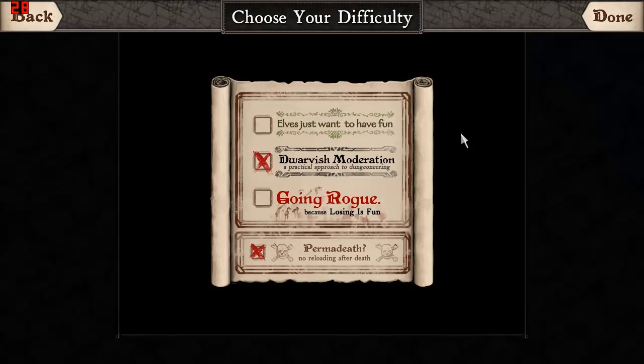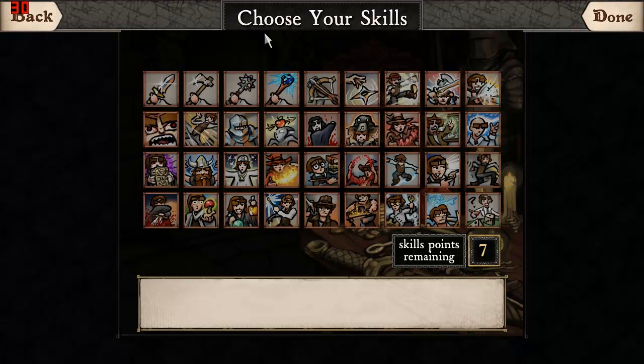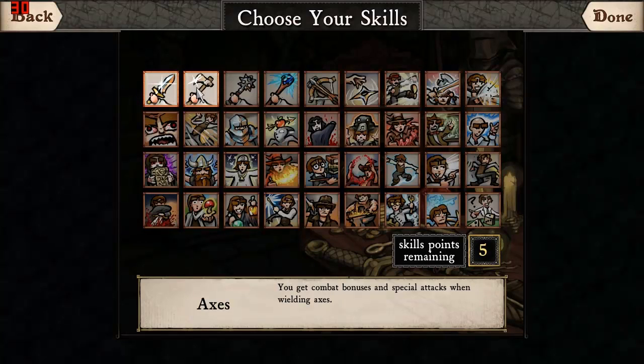First things first, we're going to choose new game. I'm going to choose my difficulty — I'll stick with moderate difficulty and go with permadeath, because that's how I roll. I fear nothing. I have played maybe a dozen times so far and I've died every single time in glorious battle. I find that warriors will last a little longer in the beginning because they're slightly hardier than the wizard brethren.